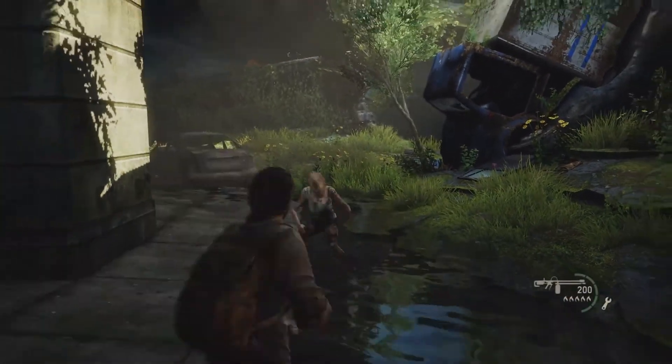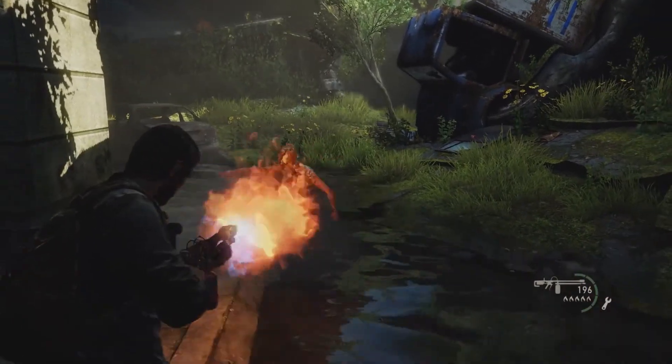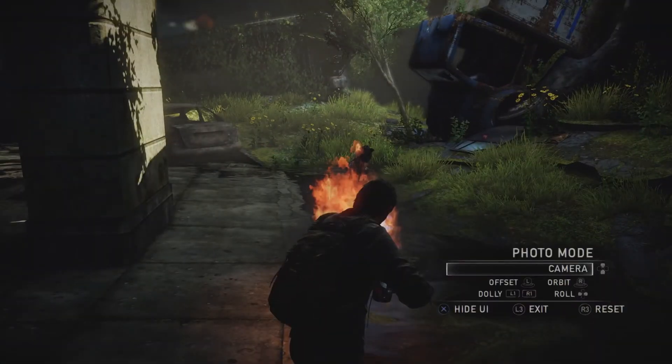First, activate Photo Mode on the Pause screen by toggling it on. Resume the game and then just click the L3 button when you've got something you'd like to capture. You can enter Photo Mode anytime other than a cutscene, though sometimes you'll be restricted from moving the camera.